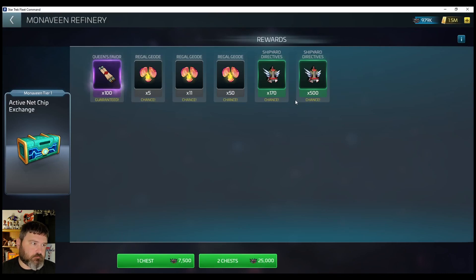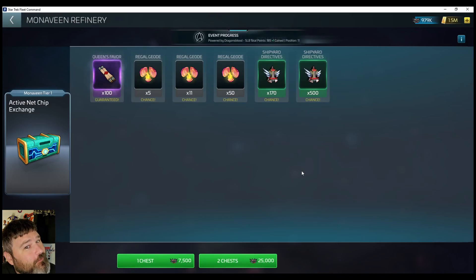Here are the directives. When I first looked in this chest it was Queen's favors and Regal Geodes — no directives. It's possible that because I was looking on my tablet, the screen isn't as spread out as it is here on the computer. I think it separates to like two or three lines, and it's possible they all didn't fit on the screen and I just couldn't see them. So just a warning: if you don't see them right after you initially build it, it's possible it needs a daily refresh — either at the daily reset or when the event resets — and then it'll pop up.